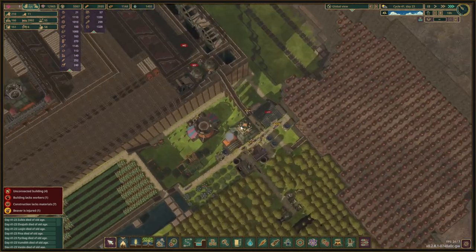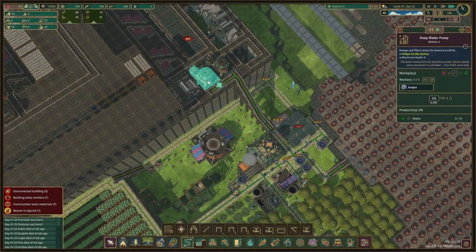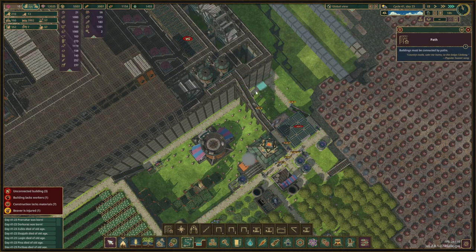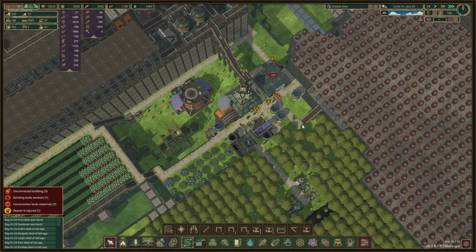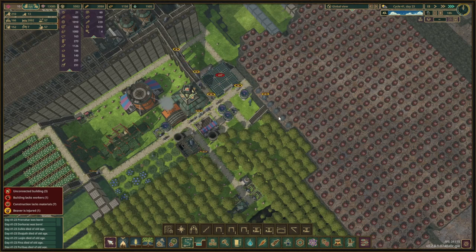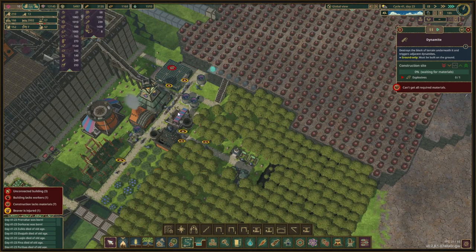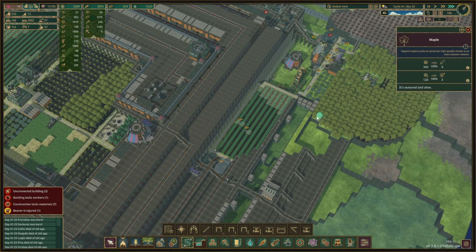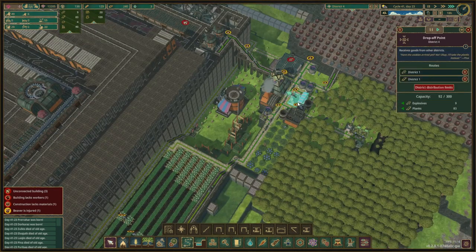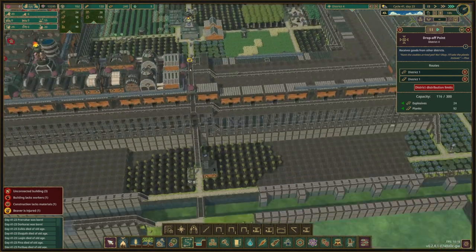I don't know why they're all of a sudden so thirsty — oh, it's not connected. Let's connect that up. Prioritize this, make sure we have two water pumps working — that should give them at least a little bit of water to quench their thirst. As soon as we get delivery of these — yeah, there they come — they're delivering explosives so we can finish this off and then do a nice kaboom.